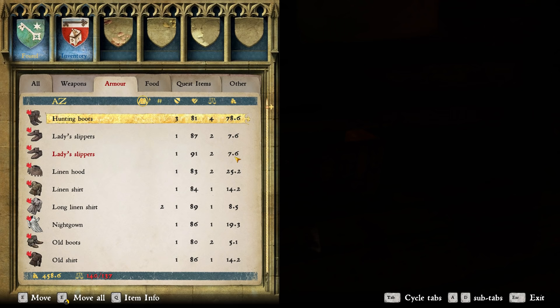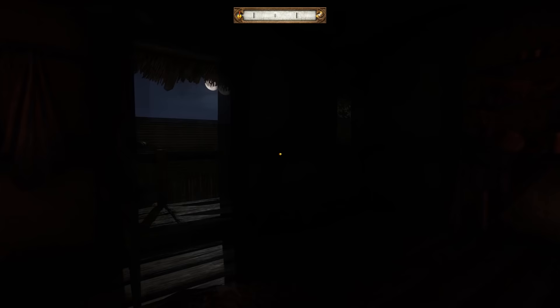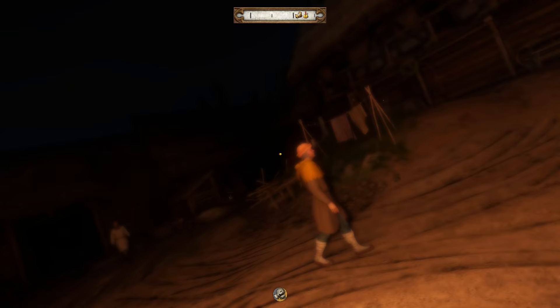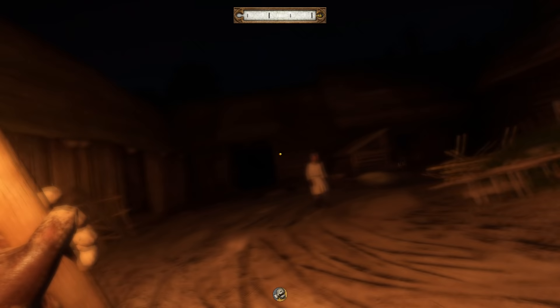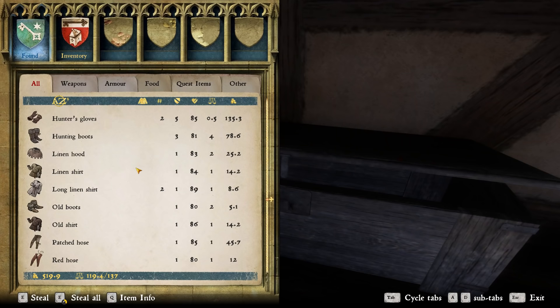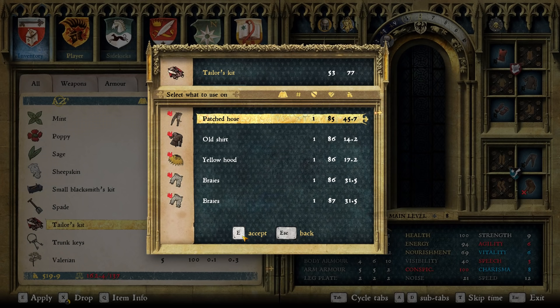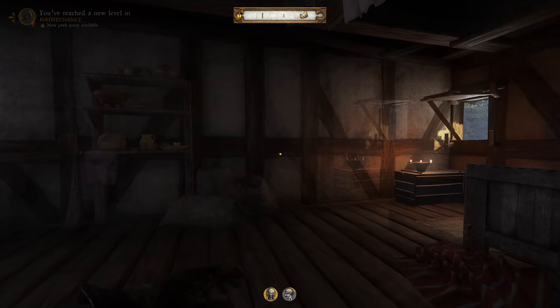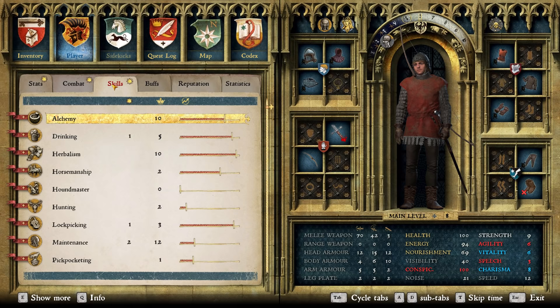The chest they're storing it in is this bad boy right here. When they go to sleep I'll steal the stuff out of the chest and be done with it. They have all their stuff in here so I don't have to knock them all out - I can just steal all their clothes. I should also work on my maintenance - pull out the tailoring kit and repair it all. It seems like everybody's stuff respawned - it's all mine again.